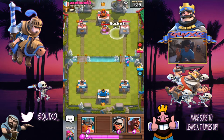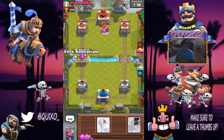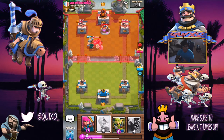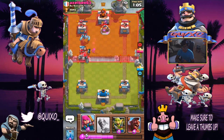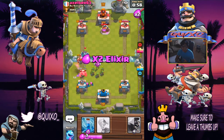We're gonna try to rocket that elixir collector, but we cannot hit the big guy — the giant — so we don't want to do that. What we're gonna do is push with both the elite barbarians and the bandit. This is a good counter attack. It'll be even better if you had a zap ready to go, but he doesn't have skeleton army in hand so we're good.